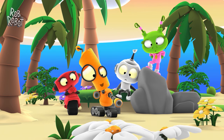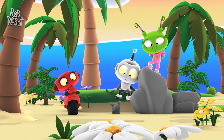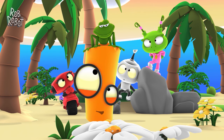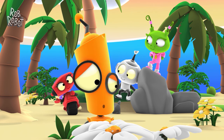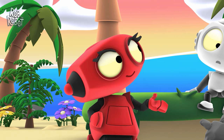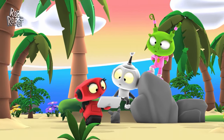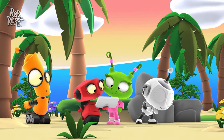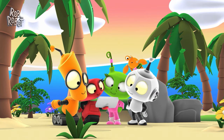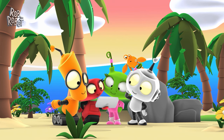Look! There's a crab! That's a frog, Orbit. Maybe we need to take another look at this e-reader, so we'll know what a hermit crab looks like. Hermit crabs are orangey-gray, with pincers and buggy eyes. I don't know. It could be hard to find one.